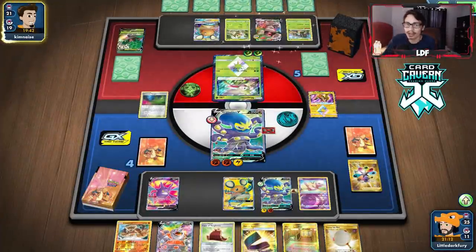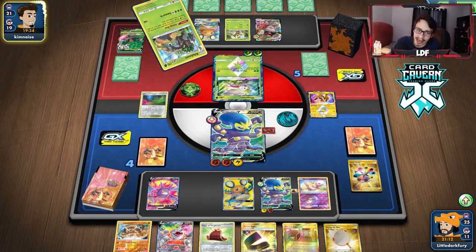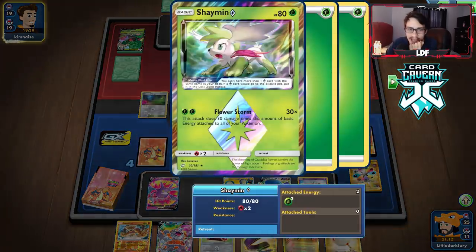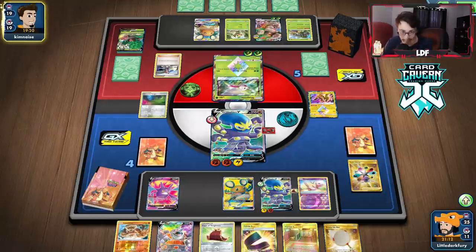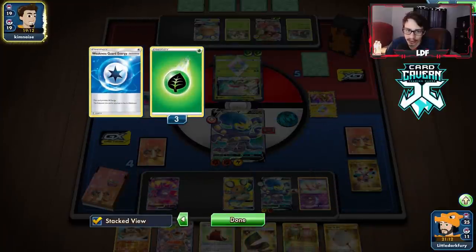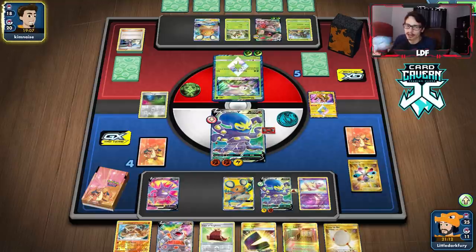Marnie into dead hands — it is the story of my life. They do get the VMAX down — 300 HP. We need to figure out a way to draw a Boss's Orders and just smack it. We can knock out the Shaman with Grapploch. They're down a lot of their energy resources though and could actually run out of Energy at some point. But they played two Brock's Grids so that's not going to happen.